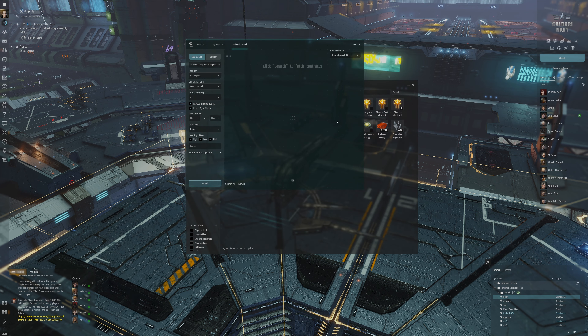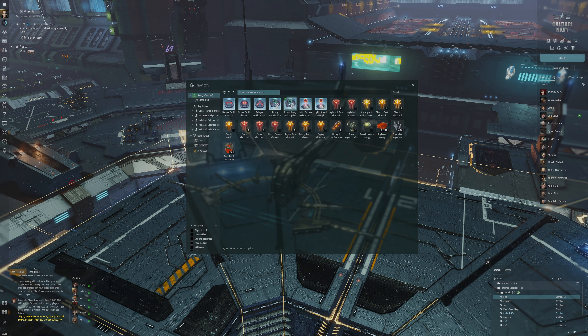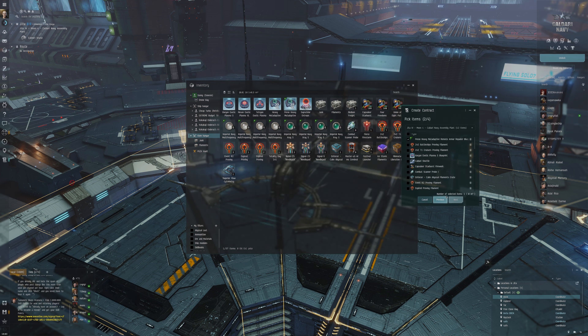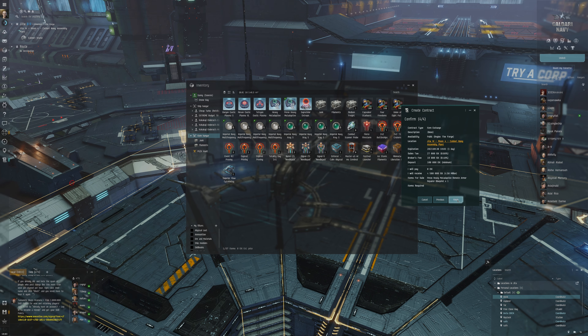We've also got a blueprint — it's a faction blueprint. I wonder if this is worth anything: 4.9 million, so it's something, not a whole lot but it can be worth something. If we put this here and create a public contract, we can maybe put like 4.5 million — not billion, that'd be a nice scam.